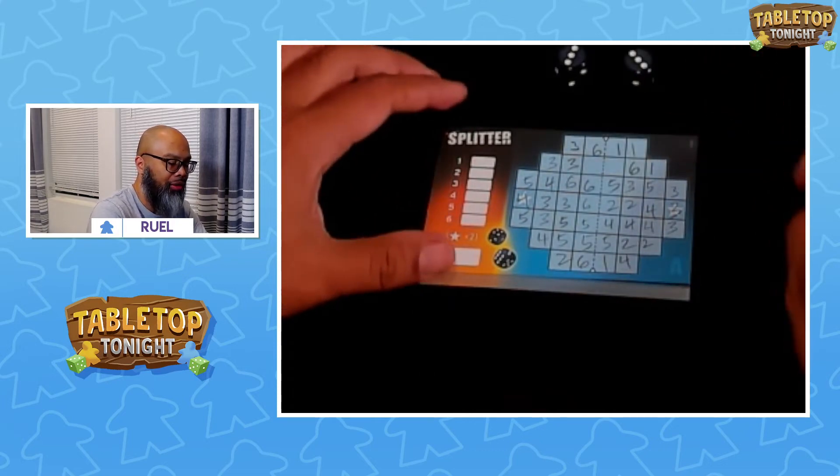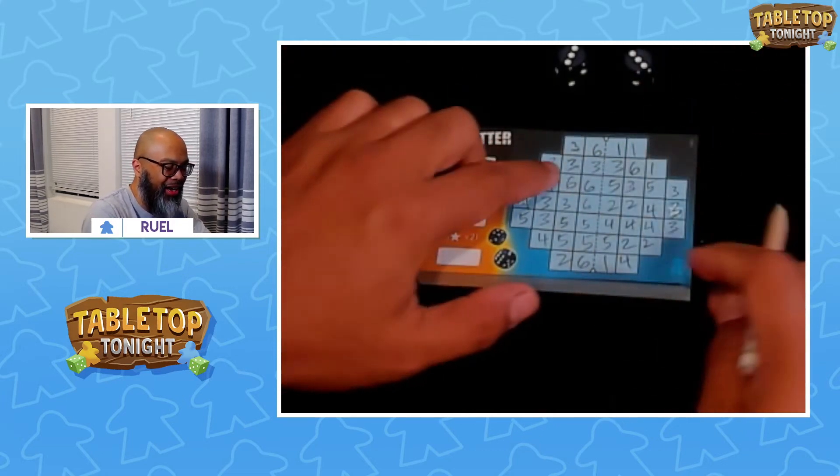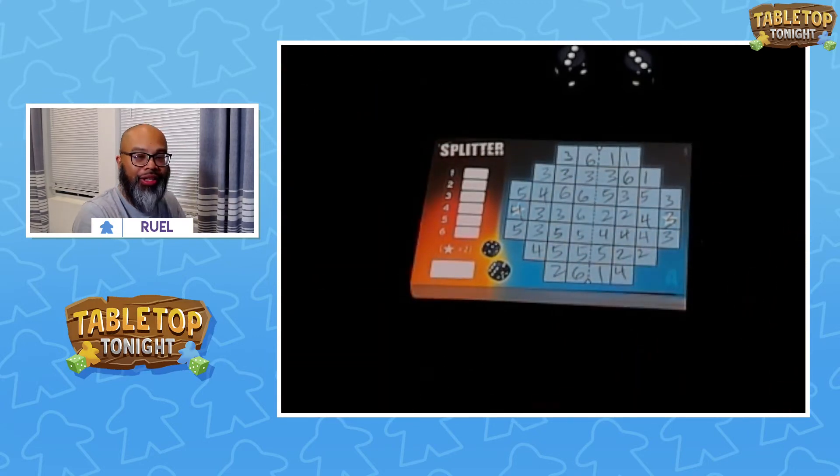The final roll is a 3 and a 3. Oh no — that's a bummer because the 3 and the 3 there is going to ruin my 3 set. That's the end of the game. Really quick game, right folks?